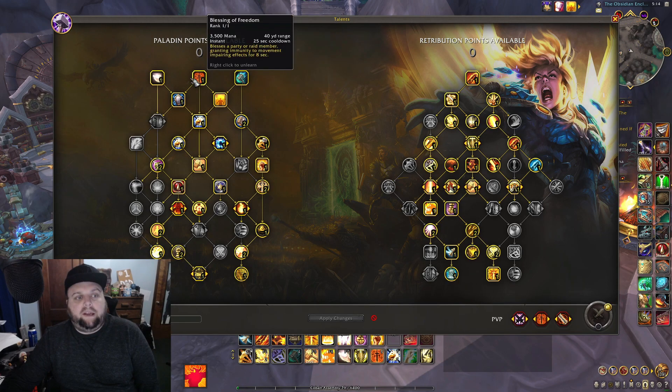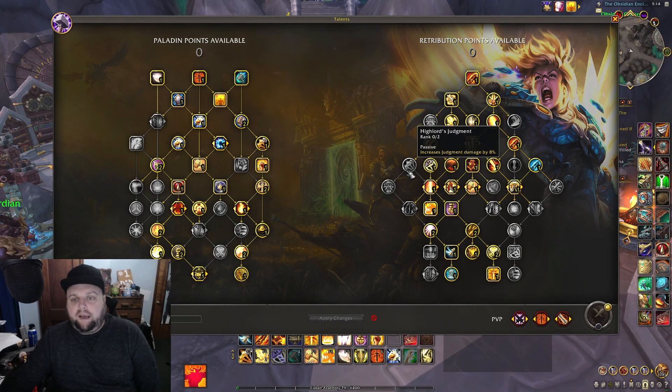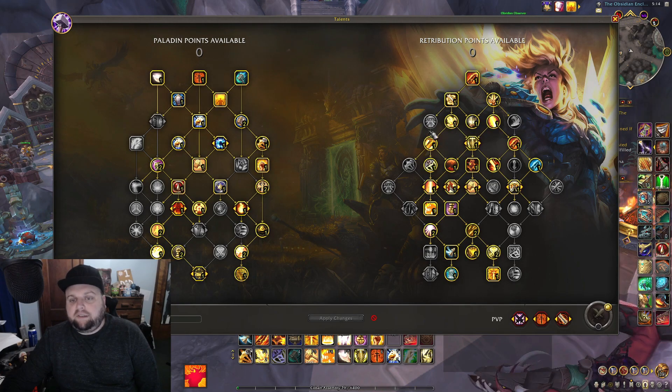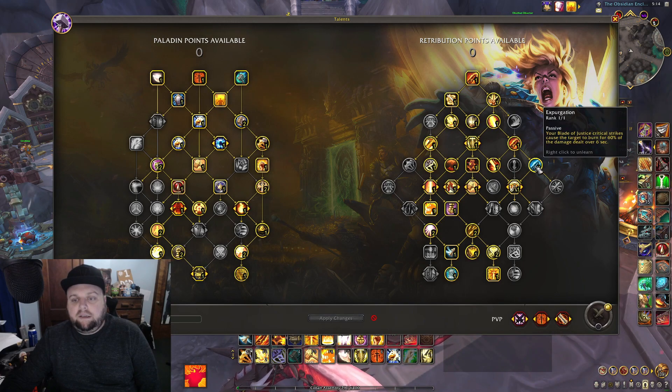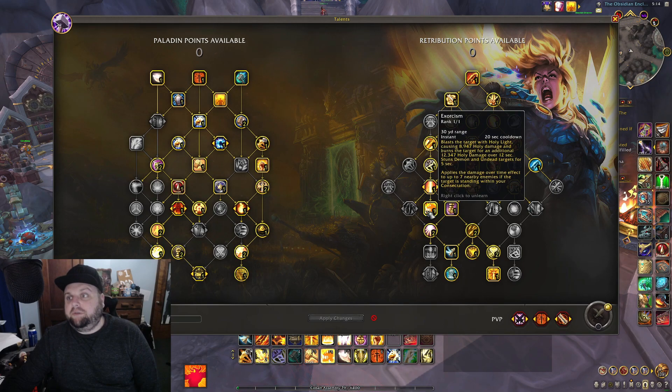This single target build is more for raid. If you're doing mythic plus you might want to grab things like Cleanse Toxins. On the single target side, this is where I don't necessarily disagree — in practice it's fine — but I wish it was different. Key notes: we do not have Improved Judgment taken and we do not have High Lord's Judgment taken, though I do believe those are viable in a single target build.